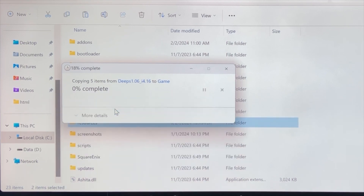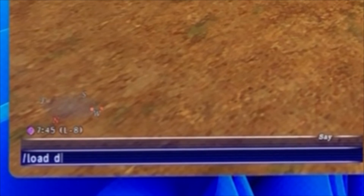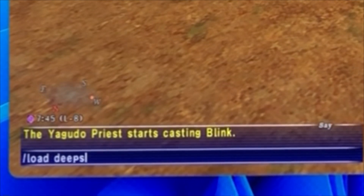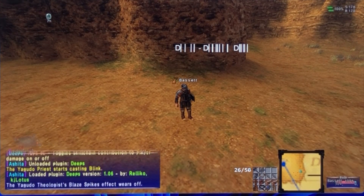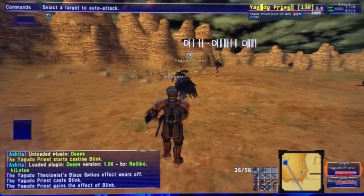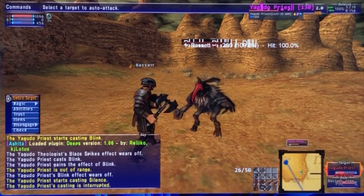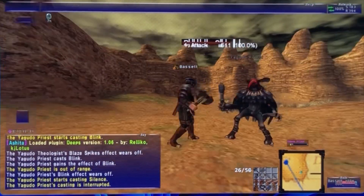Just say Yes, and then it should be ready to go. Go ahead and load up the game, and once you're in-game you can type 'Load Deeps' to bring it up, or 'Unload Deeps' to turn it off. You can also type '/DPS' to show available commands. Left-clicking on a bar will show additional details about damage dealt. Right-click to go back, and Shift-click on the background to reposition the window.